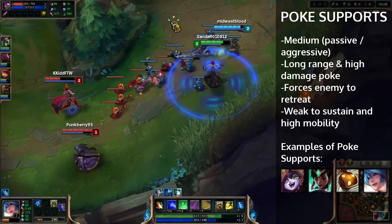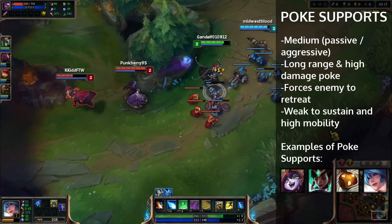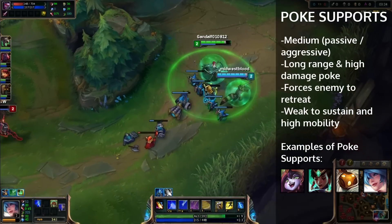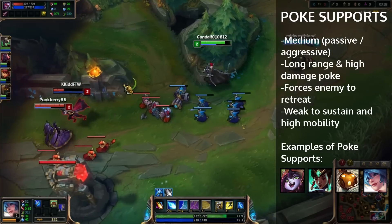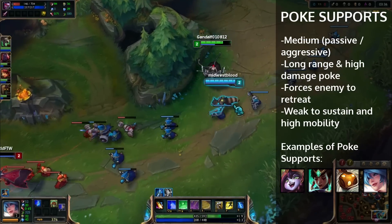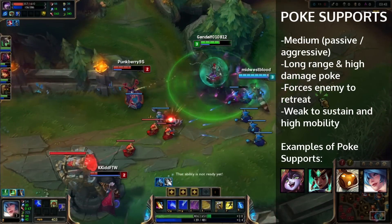If you are facing another poke lane that's doing very well, you may want to play a little more passively. But if you're facing a kill lane specifically, you want to play aggressively because you want to get that ADC down to low health so that when the support actually tries to engage, the ADC is not going to follow up because he's too low to go in. You have long range and high damage — that is usually what makes a support a poke.